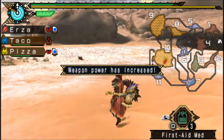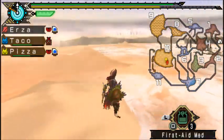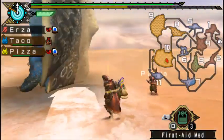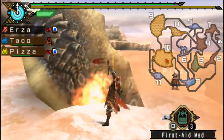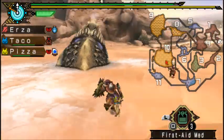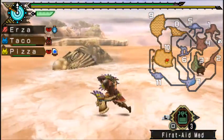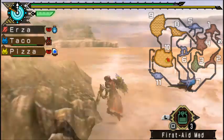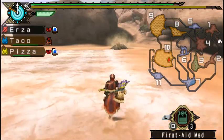You can see where he is because he kind of pushes his sand in front of him. When you pull him up — I will show you that — he can do a special attack after a while which hurts a lot. It can probably one-shot you.